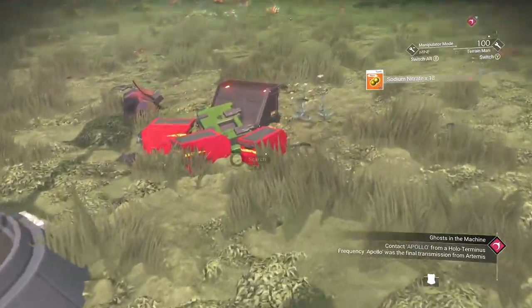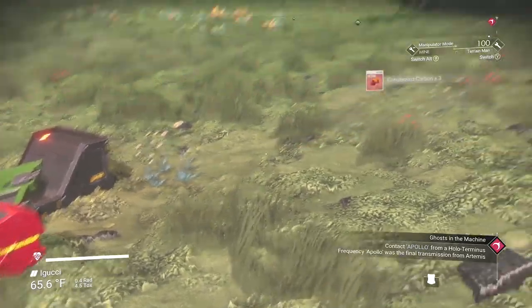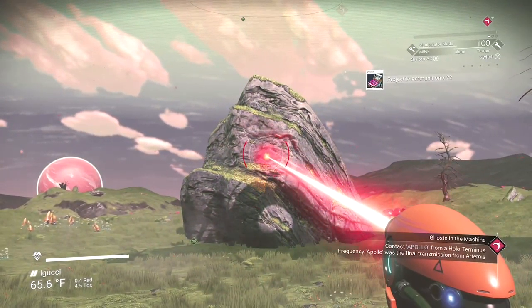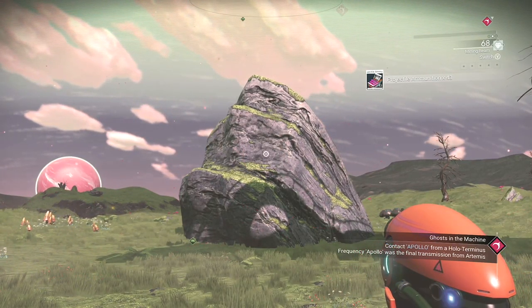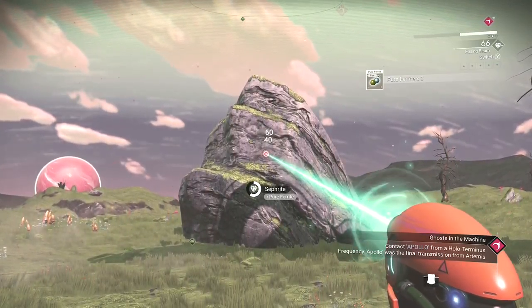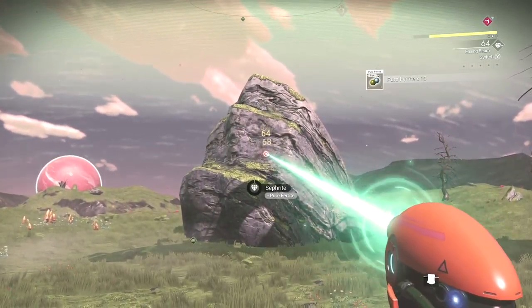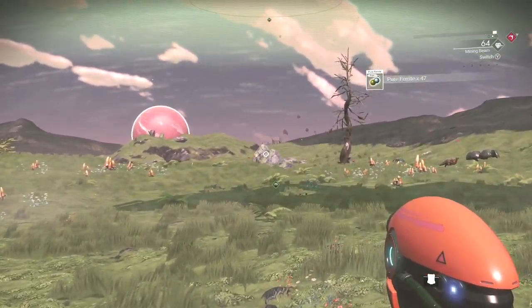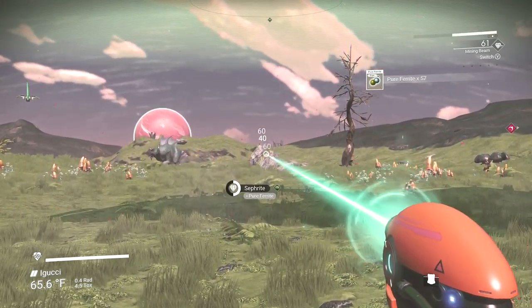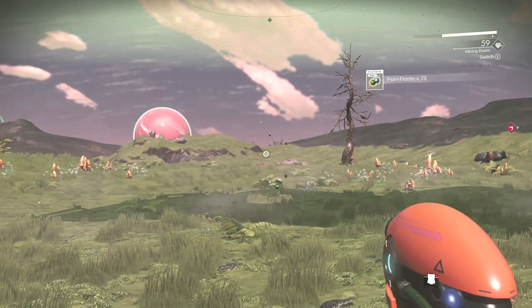Sodium nitrate — always nice. Get some more things out of these. This is pure ferrite — always could use more. Sephrite: that's an interesting name actually. I was about to say, can I reach that rock? I don't think I can — it's just a little too far away.